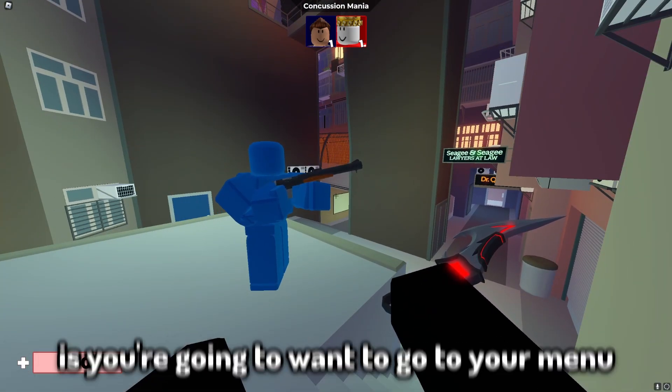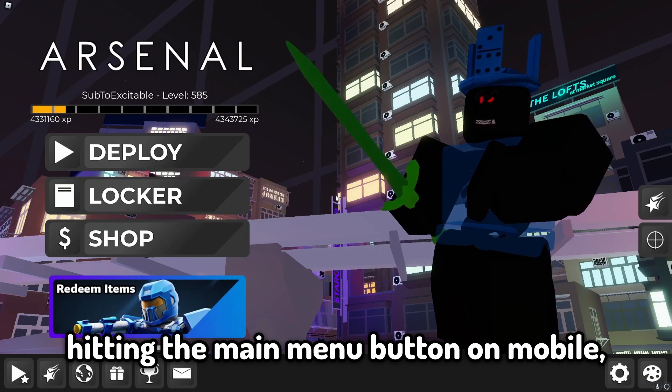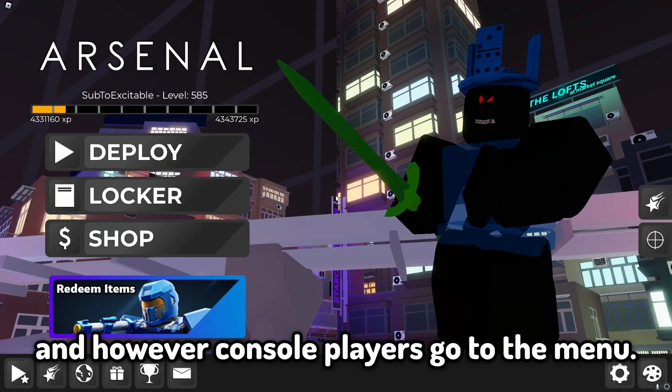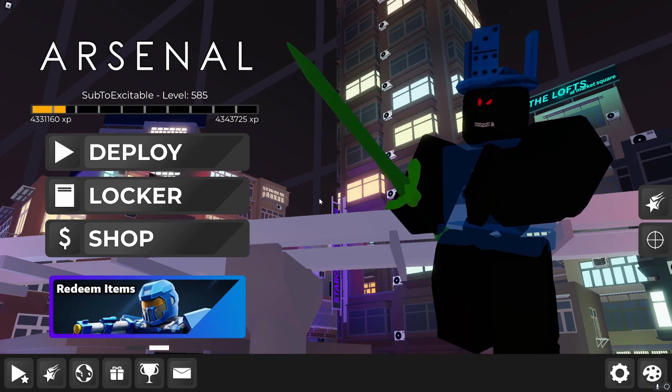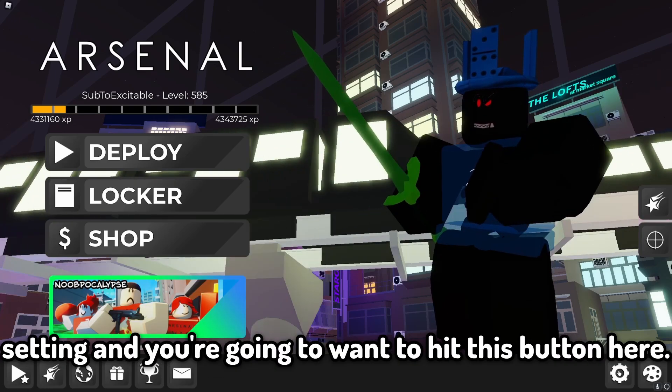So what you're going to want to do is go to your menu — by pressing M on PC, hitting the main menu button on mobile, and however console players go to the menu. Then go down to the bottom right of your screen where it says settings and hit that button.